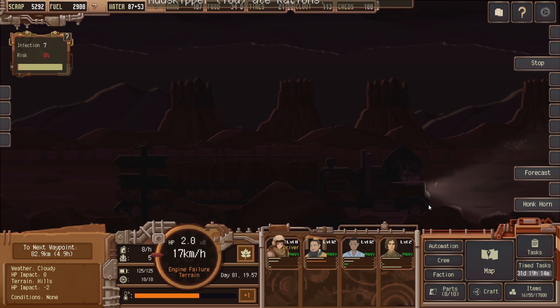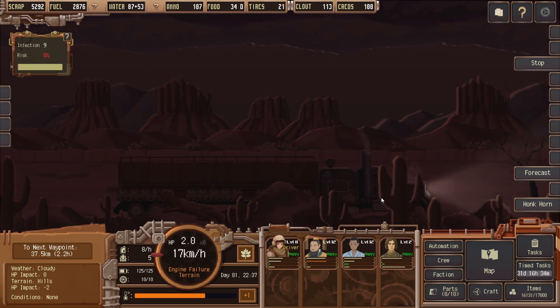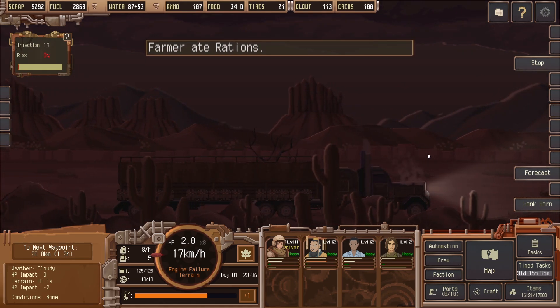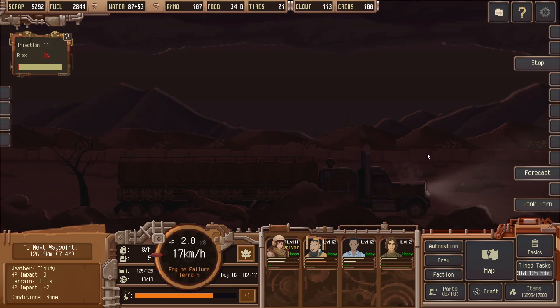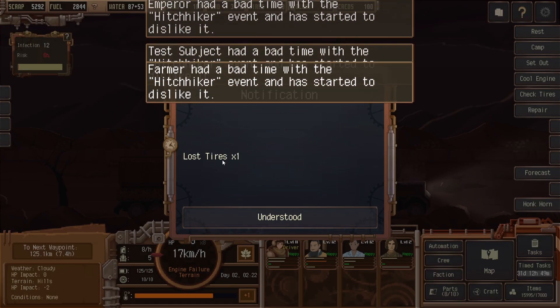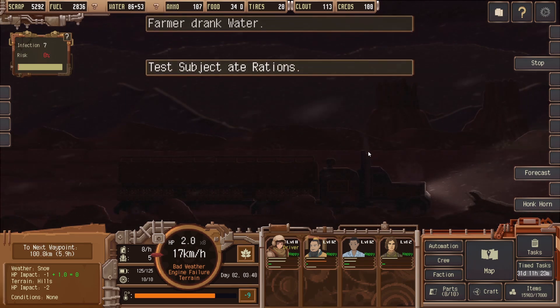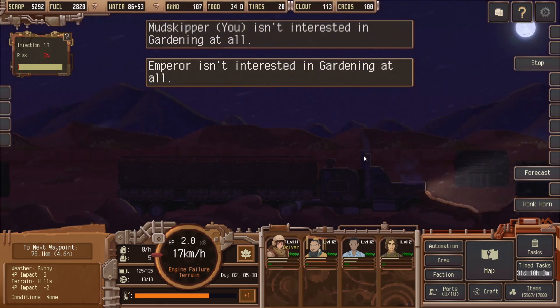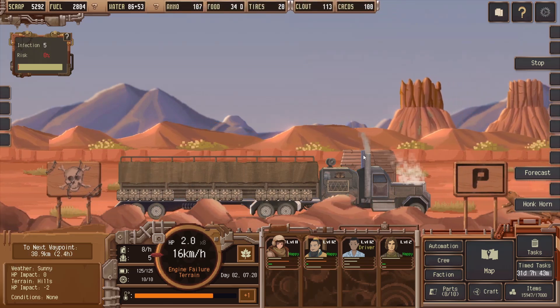Yeah, that's going to be a long trip. A hitchhiker — a lone traveler by the side of the road waves you down to ask if you can give them a lift. Alright, let him board. He stole something — what did he steal? One tire. There's a slight chance that they might actually join your crew and might have some good stats too. That's worth it — we'll lose one tire, it's not too bad. I don't think they kill you in your sleep or anything like that.